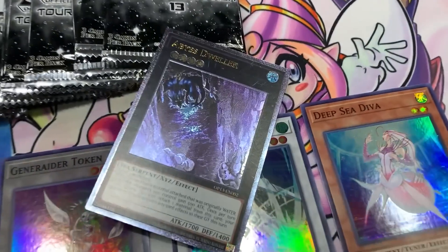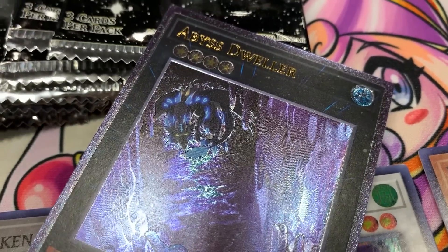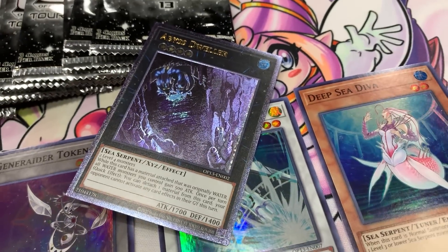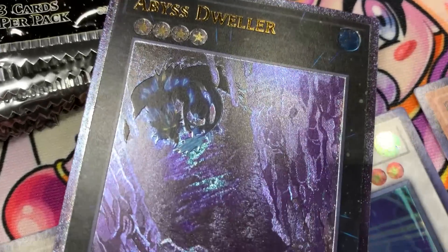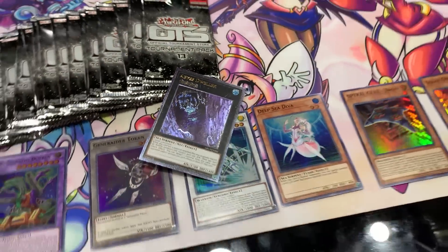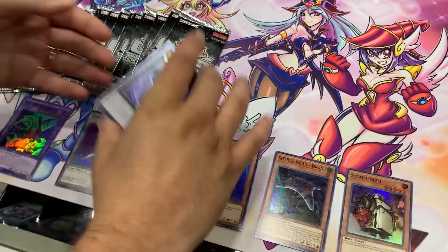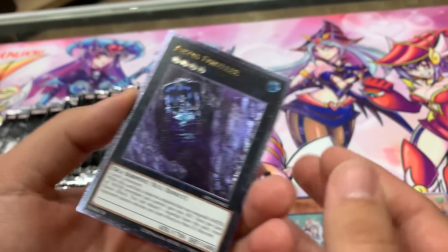It's Abyss Dweller! The best Ultimate! Here we go, here we go — very nice. Oh baby! So let's find out what other Ultimates are inside. The whispers also told me Abyss Dweller's in here, and to me that is definitely what I've been searching for all my life. Ultimate Rare — dude, that is beautiful. Holy guacamole guys, that's cool.